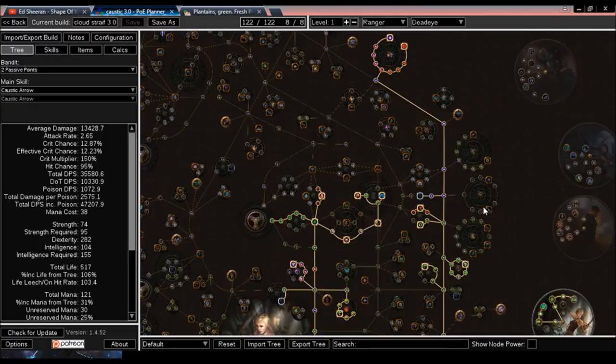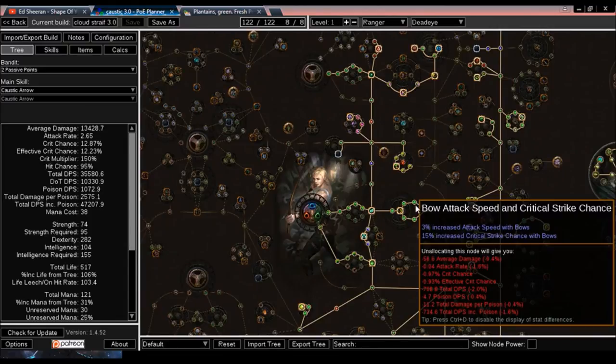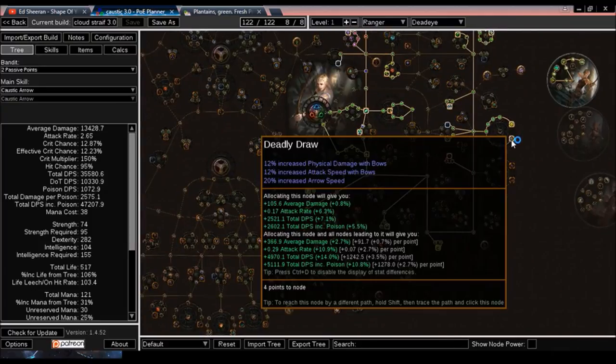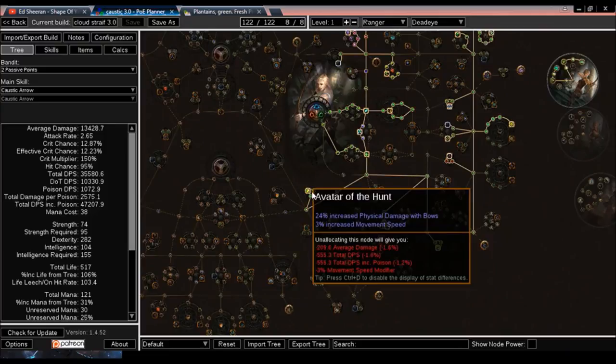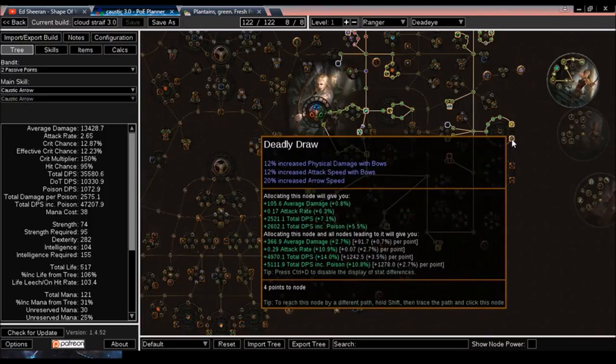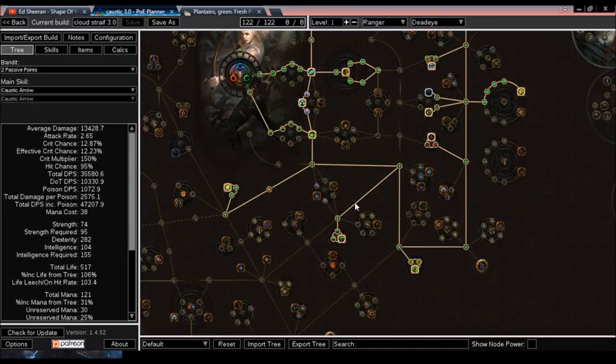I'm also gaining extra chaos damage from my physical damage as well as my projectile damage — I believe projectile damage will also add to my overall chaos damage, so my DoTs should do a large amount for caustic arrow, and the poison DoT chance should also do a pretty decent amount. I debated grabbing four nodes over here, but I felt the 44% from the other cluster was more important, especially since it adds movement speed. It also lets me path down to the poison nodes more naturally without going out of my way.